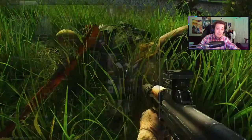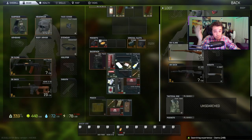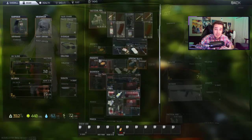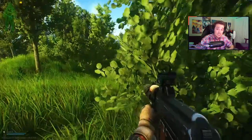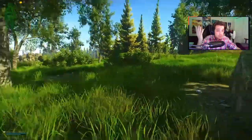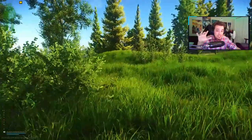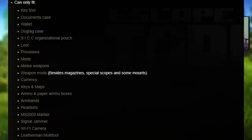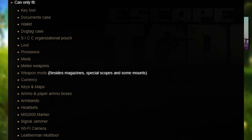Secure containers are amazing because they let you bring things like meds, food, task items, and valuables like dox cases without worrying about losing them when you die. In addition to that, they can get out some of the more valuable items, like a graphics card, if you happen to find one in raid. Secure containers can't carry anything, though, and are limited to the categories on screen. So let's talk about these cases from smallest to largest.